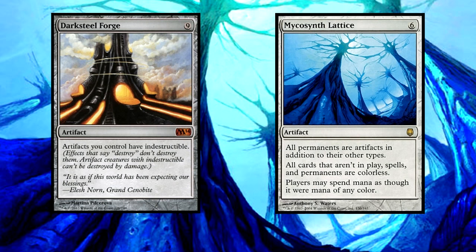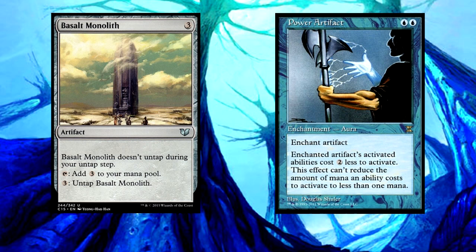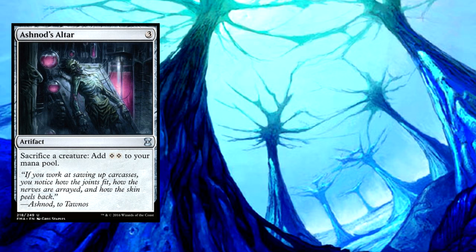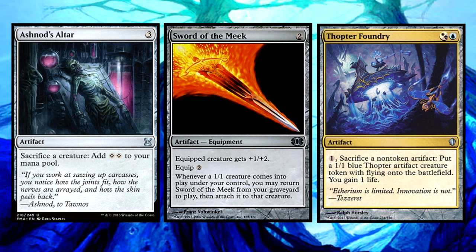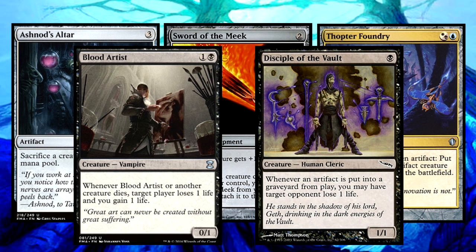We also have quite a few combos in this deck. Basalt Monolith combos very nicely with Power Artifact for infinite mana. The cost to untap the Monolith goes down to one mana, netting you two colorless mana each time you use the effect. Ashnod's Altar, Sword of the Meek, and Thopter Foundry is another infinite mana source. Combining it with cards such as Blood Artist or Disciple of the Vault, and your opponents will be toast.